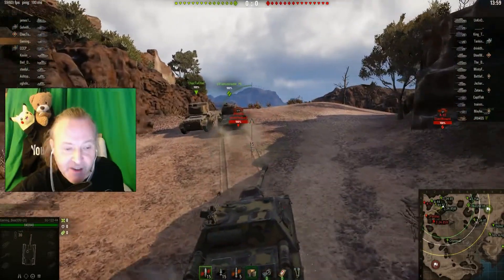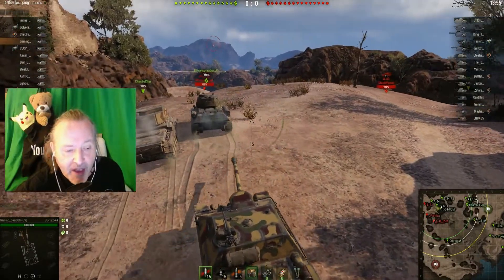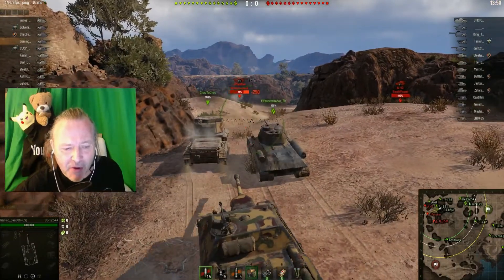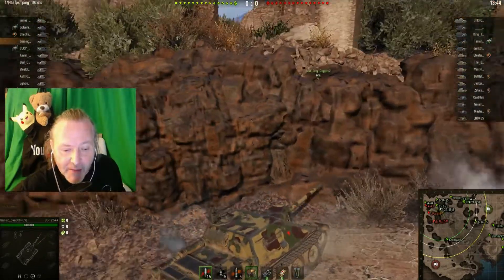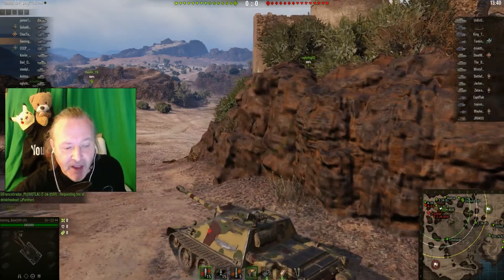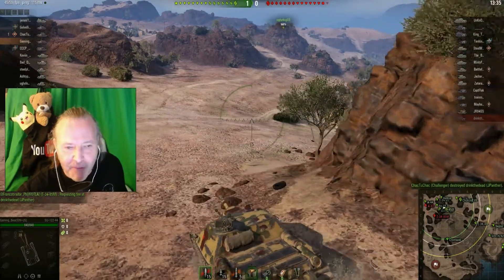These guys in front — the Challenger and T-34-85M — are moving up. And I was thinking at this stage, if I move in, I might be bullying them, causing them problems, hampering them. I'll try and pull back and go somewhere else, be more useful to the team. Because they've got this location first — I may be better here, but they've got it first. So yeah, don't bug them.